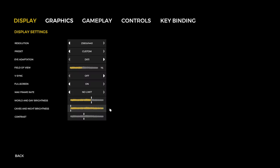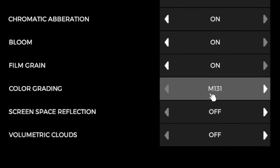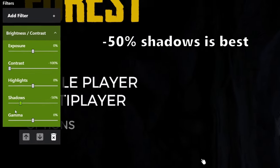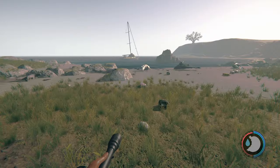How do you make your screen so bright? In the in-game settings, in the graphics tab, go to color grading and select M131. Then hit Alt+F3 to open up your Nvidia filters and choose the brightness/contrast setting. Turn the contrast to negative 100% and turn the shadows down to negative 100%.